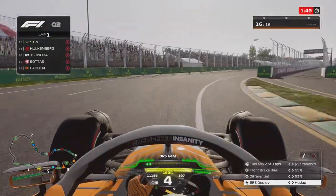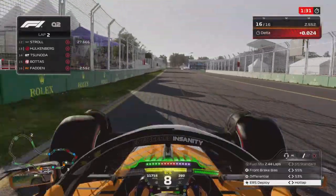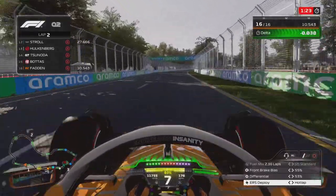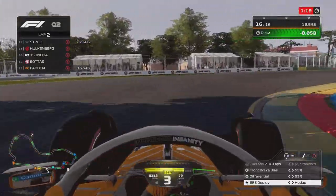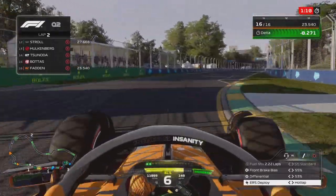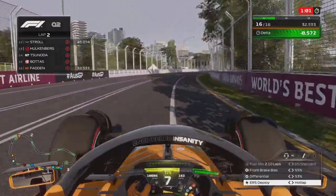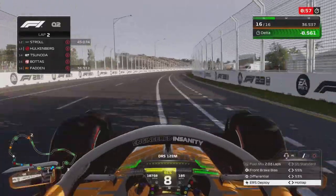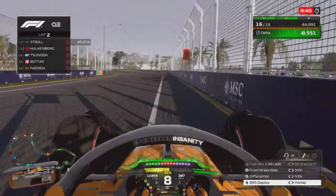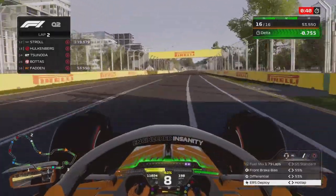Hulkenberg was being confusing because I tried to let him go and he didn't want to go. The AI are still like that when you try to let them go. We find ourselves in P16 heading into a crucial lap in Q2. Here's a good lap around Australia — very good rotation through the corners. I kissed the outside curb just a little bit. Easily flat out right here with no problems. Almost a full second improvement. Five tenths, then six, seven, almost eight tenths improvement in the middle sector. Breaking a little bit later to get good rotation.